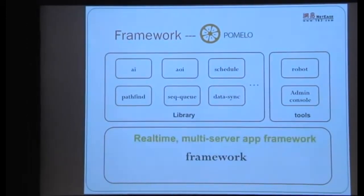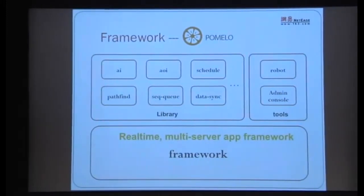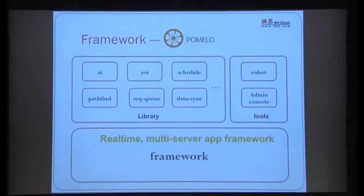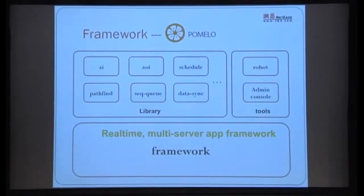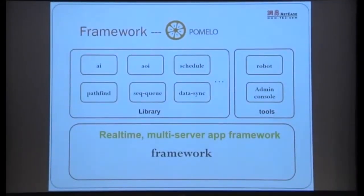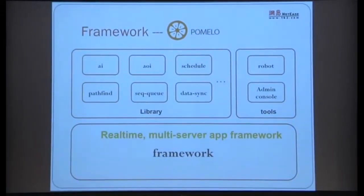The framework core is a high real-time, multi-server application framework. The framework itself doesn't have a strong dependency on games specifically. For example, the most popular Node.js use case is a chat room — usually built with Socket.IO as a single-process architecture with questionable scalability. But if you use our framework, we've written a demo with just a few dozen lines of code that achieves excellent scalability — a horizontally scalable IRC-style chat room.